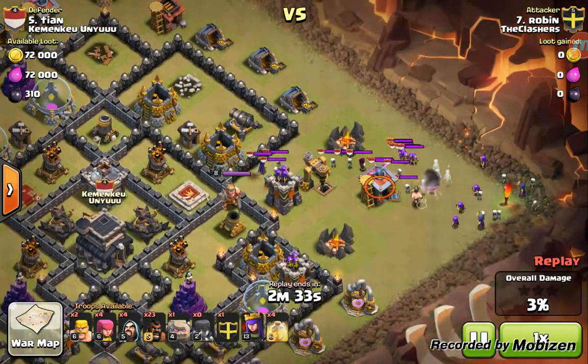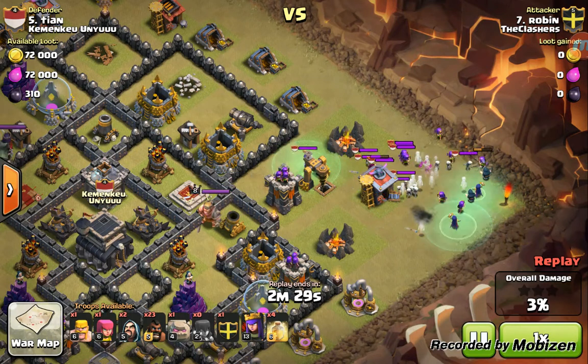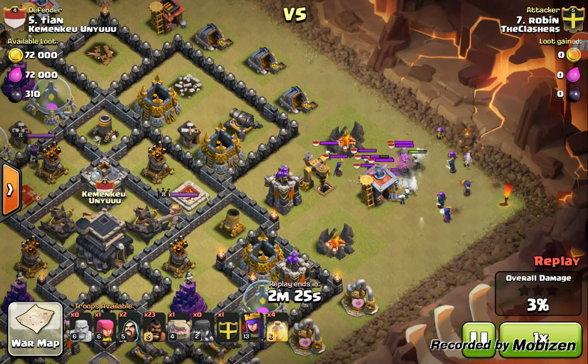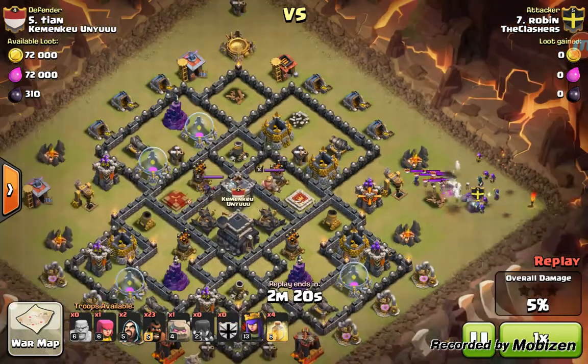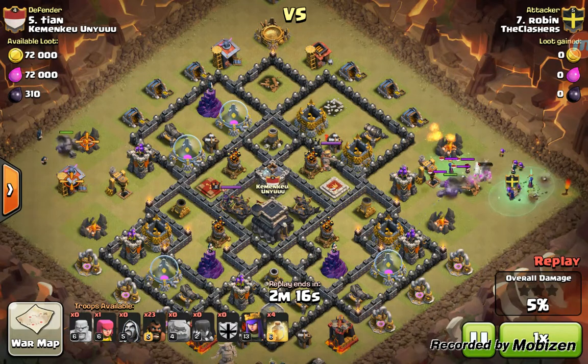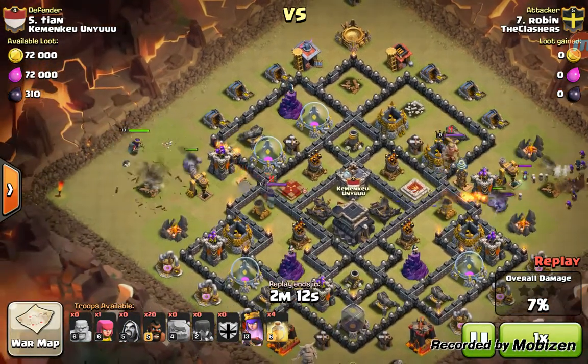Robin does some barbs to distract, then he's got a line of archers and a couple wizards — everything there just to protect his witches because he wants the skeletons that whole match. Once he decides enough of it's dead, he sends in a golem and a couple hogs to follow.